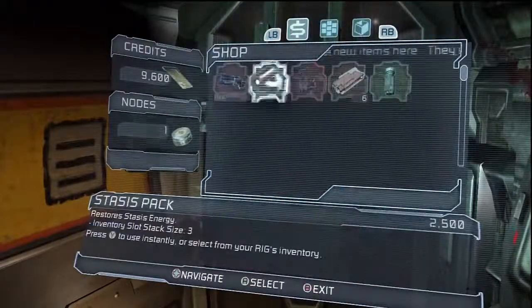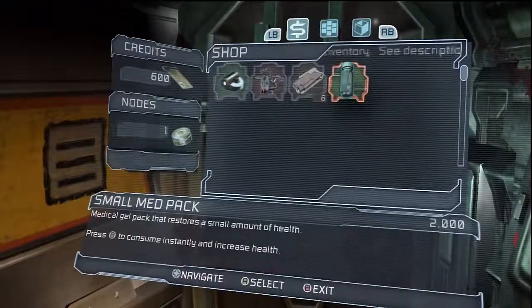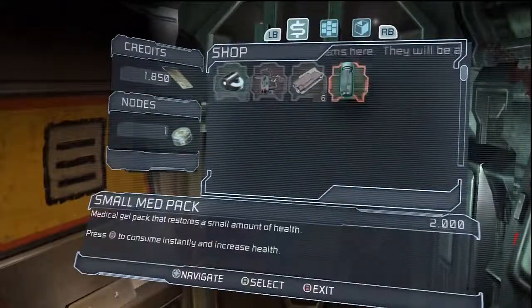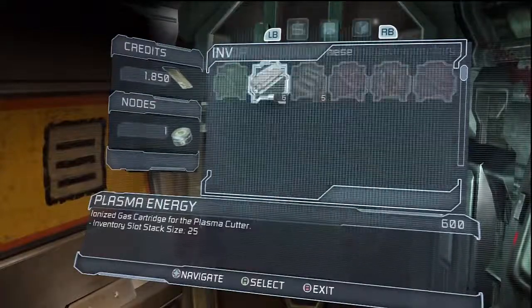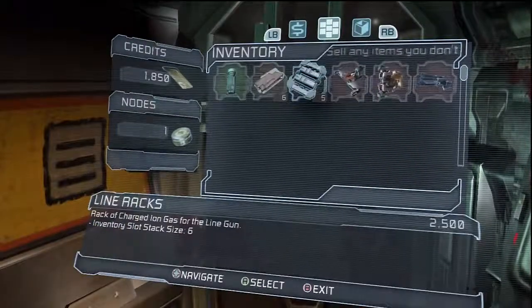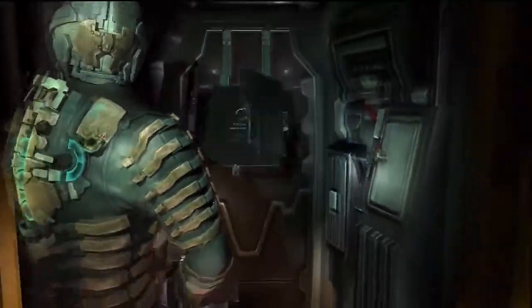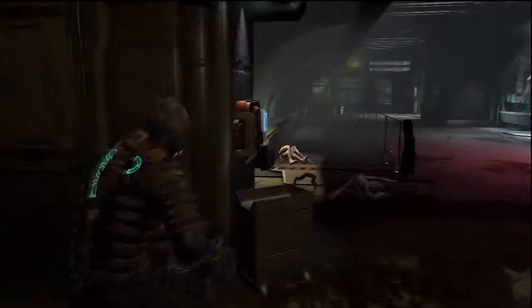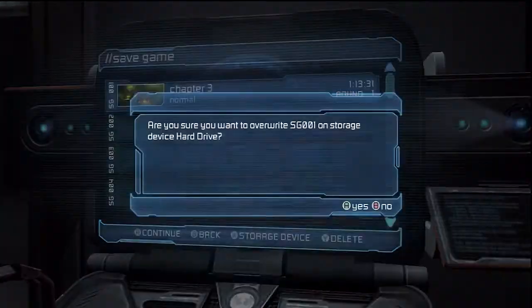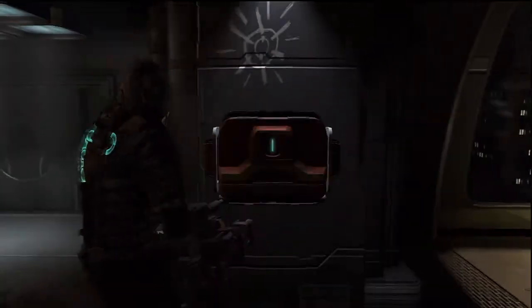Nothing in the safe. I might as well buy this — what's the point? Plus I need map packs. Let me sell this. What are you talking about, not enough credits? Bullshit. Fine, have it your way. At least there's a save station. Oh, I'm in chapter 3? Wow, I thought it was like chapter 2 or something. Alright, let's continue.